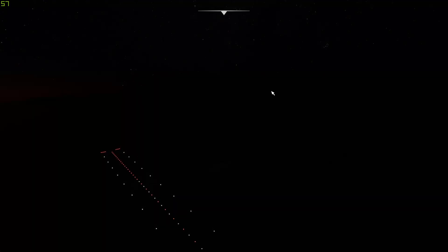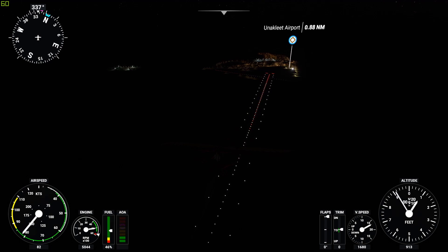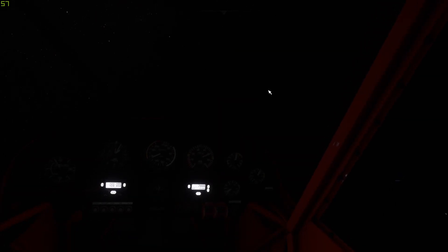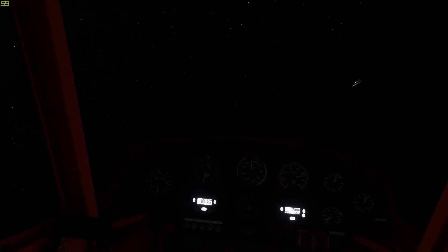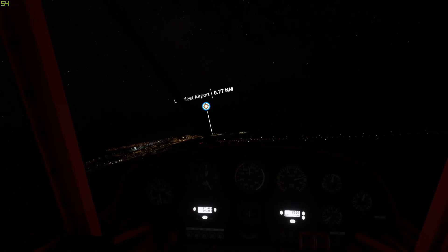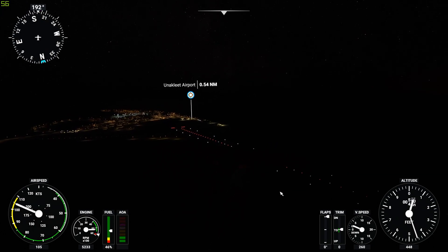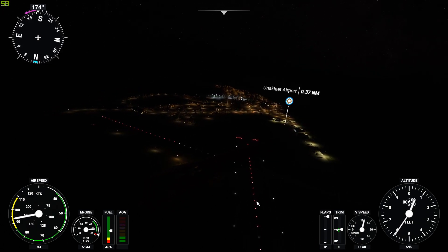As you can see, we do have lights. You might not be able to see the aircraft, but you can see the airport — even the city. There we go. And as you guys can see, both runways have lights, both of them.